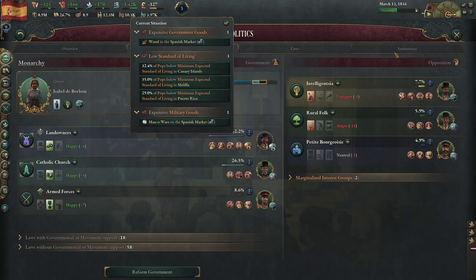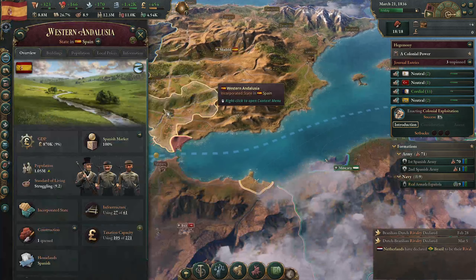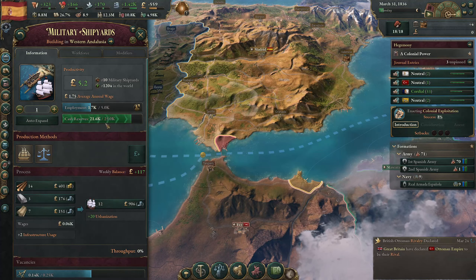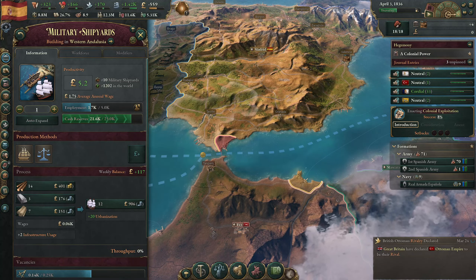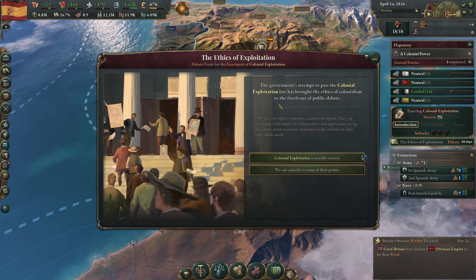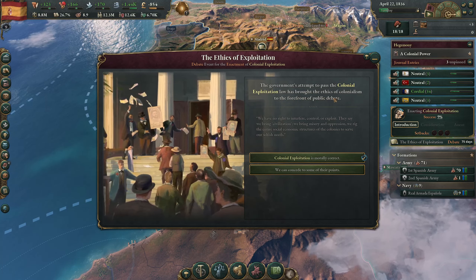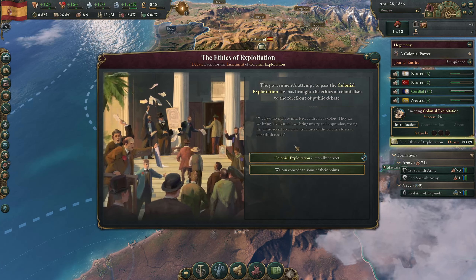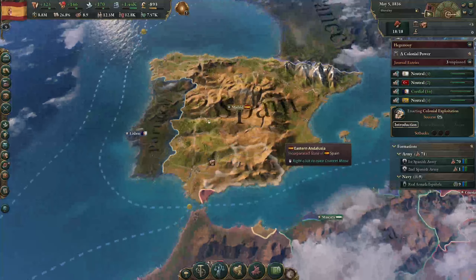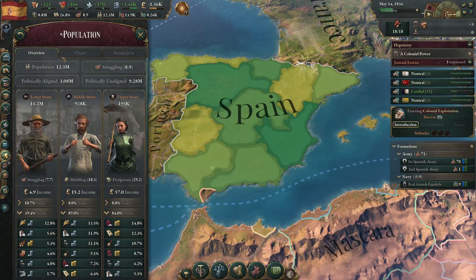Taking a look at our alerts - mana wars on the Spanish market are expensive, as is wood. Once we improve the wood prices over in Western Andalusia it should help with the production of mana wars and make them more profitable. We have an event - 'The Ethics of Exploitation': the government's attempt to pass colonial exploitation law has brought the ethics of colonialism to the forefront of public debate. Colonial exploitation is morally correct - we'll go with that choice.